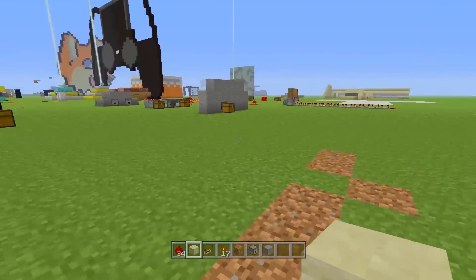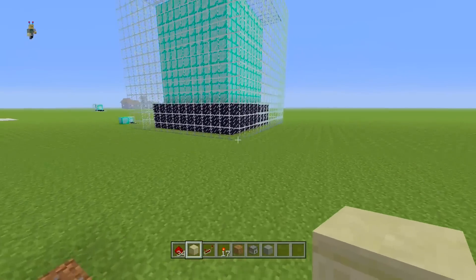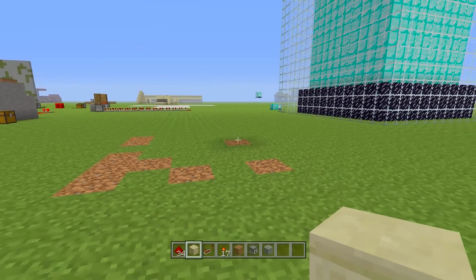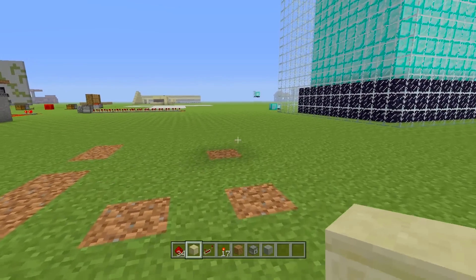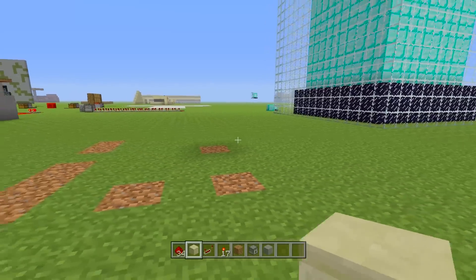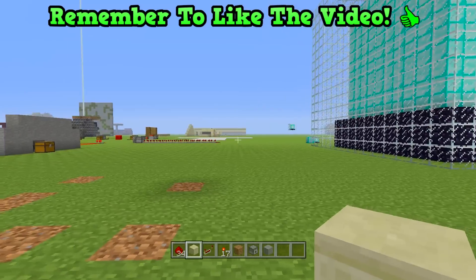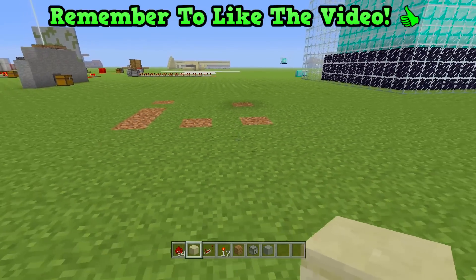Basically, if you're in creative and switching back and forth between creative and survival, sometimes you really need XP — whether it be to enchant, repair, or do whatever you want to do. Just spamming bottles at your feet is one way to do it, but it's not quite as fun as this XP machine idea, and that's what I'm going to be showing you how to build today. Please do like it if you enjoy it — it helps out the channel a lot.